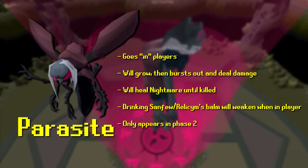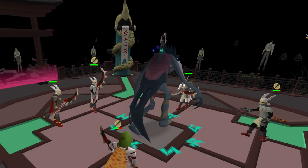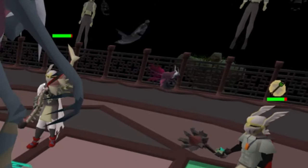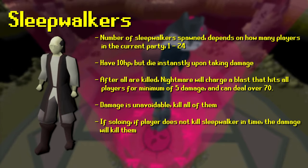In phase two you'll encounter Parasites. They go into you, grow, and burst out — dealing a lot of damage if you don't drink your Relicym's Balm or Sanfew Serum. Once they burst out they will start healing the Nightmare at an extremely quick rate until fully killed. Drinking your Sanfew Serum or Relicym's Balm weakens the damage you take when the Parasite bursts from you. Parasites only spawn in phase two.